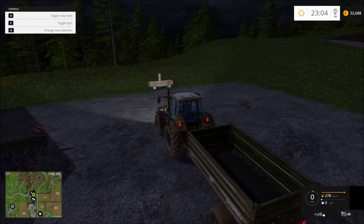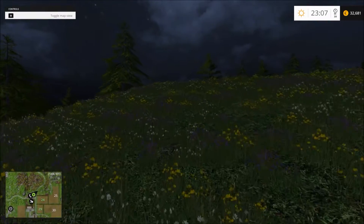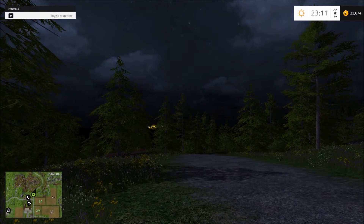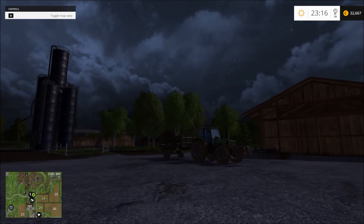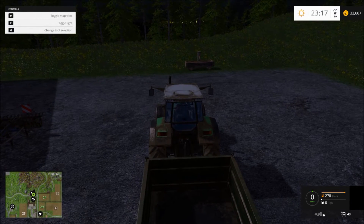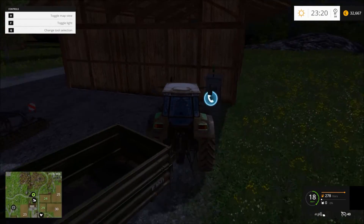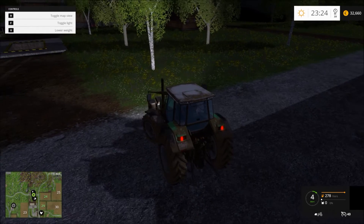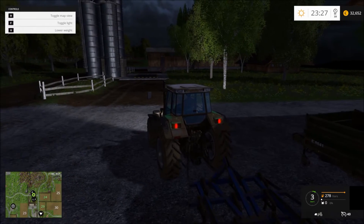Oh no way - check that out! Remember I told you we have a lighthouse? Yes we do - it's actually working, it's lit up! Cool, this map is getting better and better. I thought something was on fire, but it's the lighthouse. Let's park it here, get out, get our cultivator. The night looks different too.